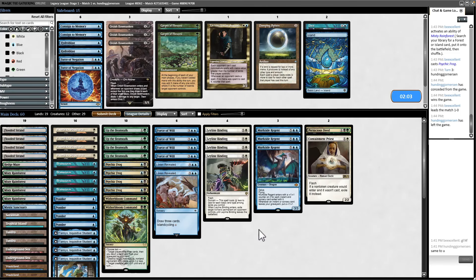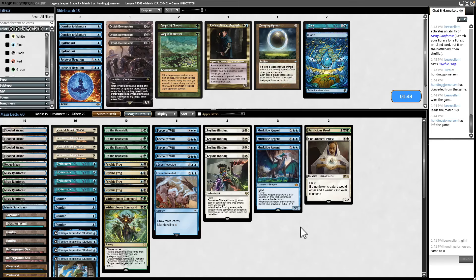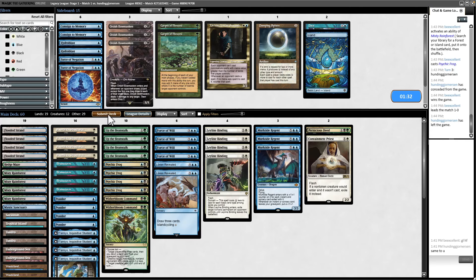I do like the Wastelands — we could get punished, but we do have Lorien Revealed. The reason I'm bringing in Containment Priest is because it shuts down Green Sun's Zenith, which I suspect they're playing. If they're playing a deck with more cards like Ice-Bank Quaffle with snow-covered lands, it'll make sense to bring Orcish Bowmasters in, but we didn't see any snow-covered lands, so I don't get that vibe.